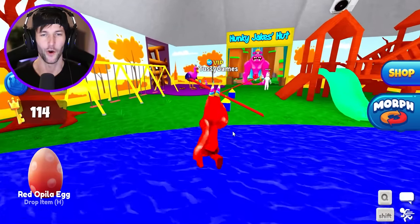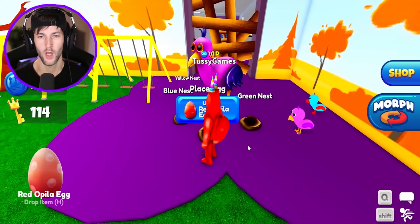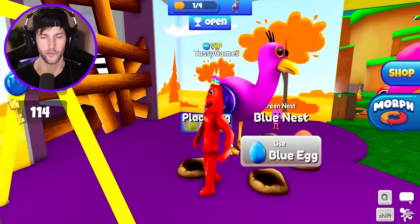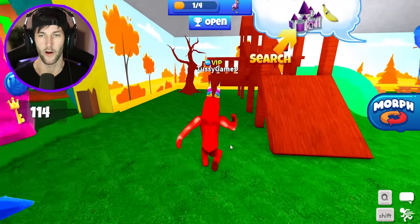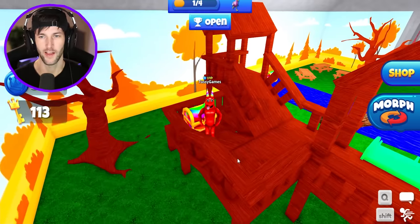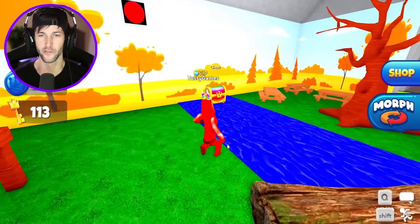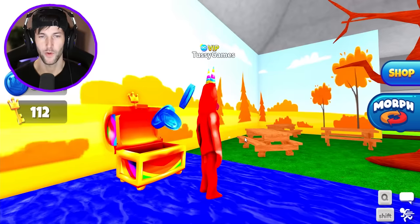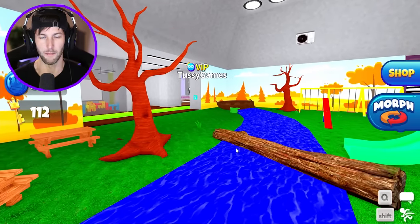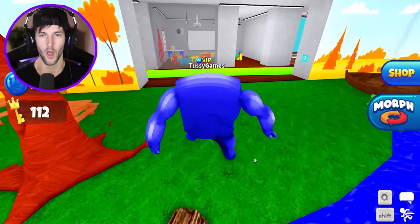Let's give this egg to Opila Bird — it looks like she needs four eggs. We're going to need blue, green, we already have red, and we also need to grab a yellow egg. Let's look for chests in the playground — I think there are two of them. Nice, we got another morph! We got Captain Fiddles and a bunch of coins. Captain Fiddles has finally been unlocked.